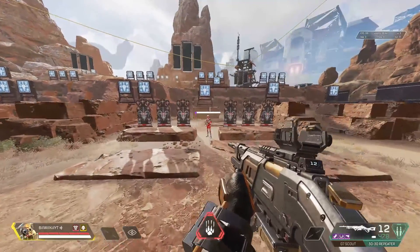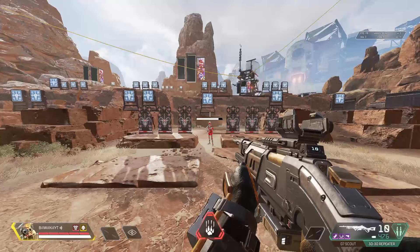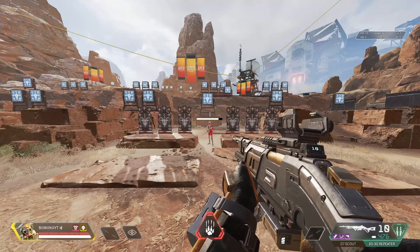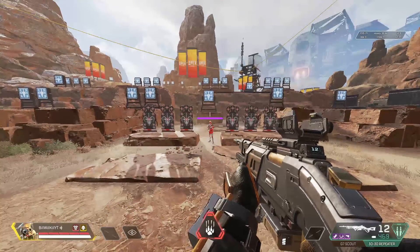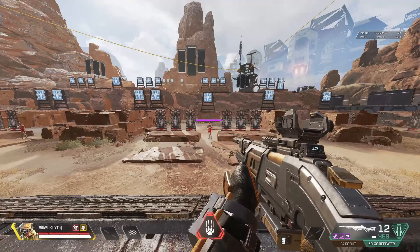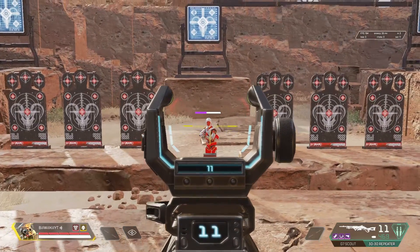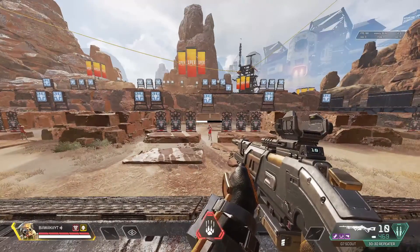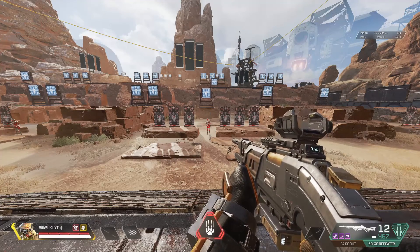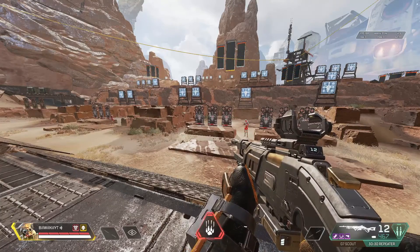Now let's look at the damage on the 30-30. We're dealing 42 damage on a body shot and 74 damage on a headshot. If you were to hit all body shots on a full mag, you're dealing 504 damage, which is significantly less than the G7. But the 30-30 has a little trick up its sleeve — it has a feature that allows it to charge up when you ADS, dealing more damage the longer you ADS. With this charge-up feature, we can deal 57 on a body shot and 100 on a headshot. Using the charge-up, the new damage numbers come out to 684 damage if you hit all 12 body shots charged up — more than the G7, even though it has fewer bullets in the mag.